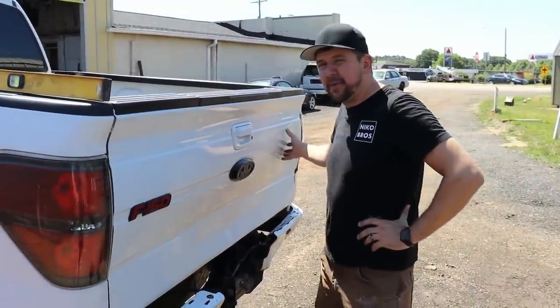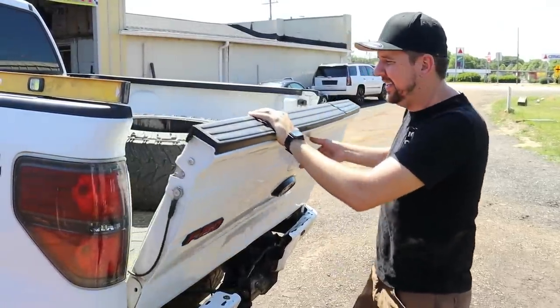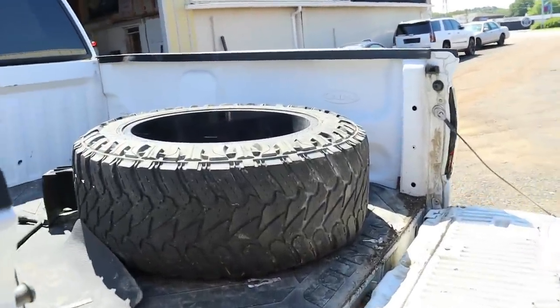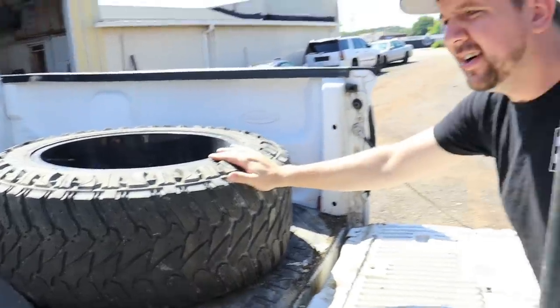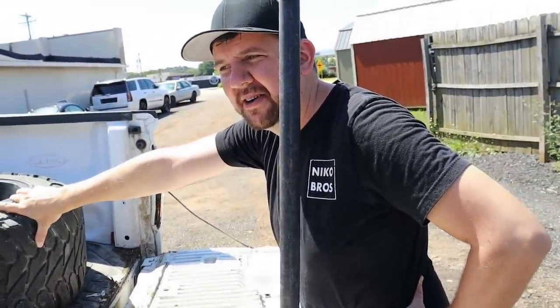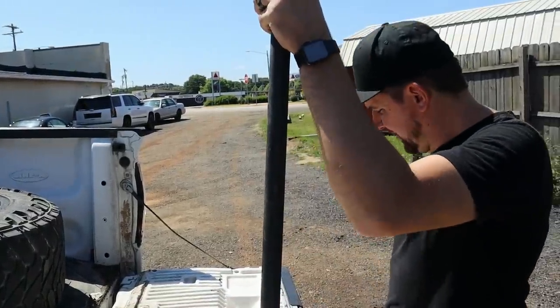Tailgate took a little bit of a hit — hopefully we'll be able to fix that because this is a nice tailgate with the step in it. It's pretty cool that it has a full-size spare tire too. The liner inside is pretty cool — I've never seen a white liner like that before. Line-X. Pretty custom.